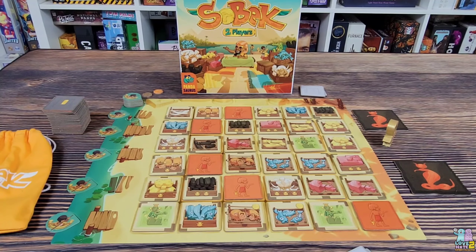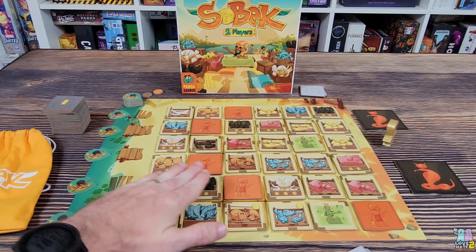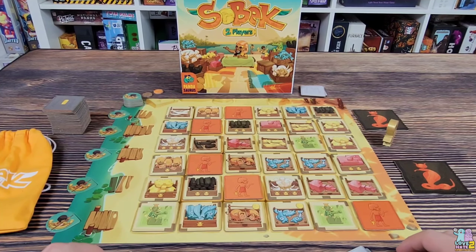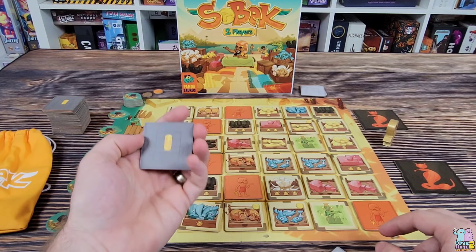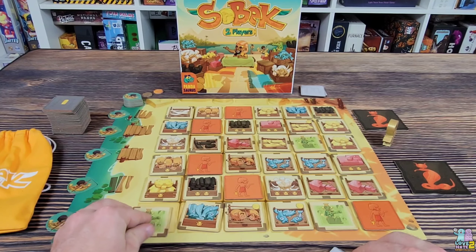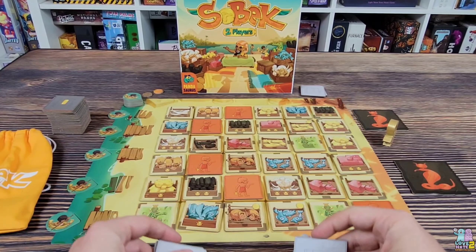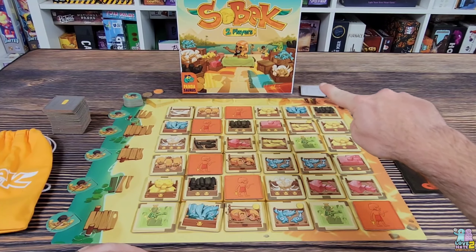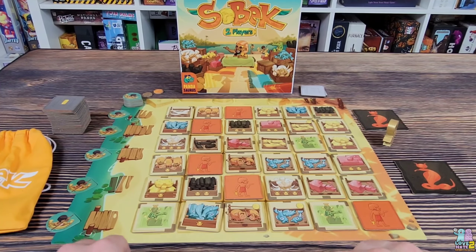Here is Sobek, two players from Pandasaurus Games and Bruno Cathala. Let me show you guys how this two-player drafting game works in which you are going to be trying to complete sets of these different tiles that you see out here on the board, selling them for points. The player who has the most points at the end of the game is going to be the winner. You're going to set this game up a little bit differently than most games. You're going to have your starting tiles which will have the gray backing on them, and you can distinguish the regular tiles that will have this backing on them. You will make sure to have your starting tiles shuffled up and then placed on the center four spaces out here. You'll give two to each player and then you will set aside two tiles, so you won't know exactly what tiles the other player has.